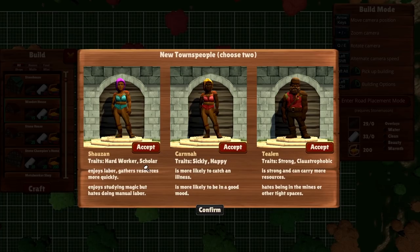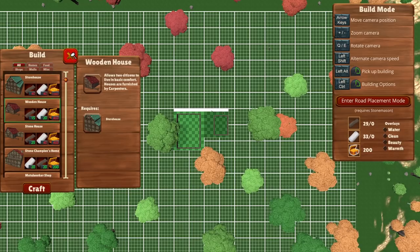Alright, so we've got traits. Hard worker enjoys labor and gathers resources more quickly. Scholar enjoys studying magic but hates doing manual labor — if this isn't manual labor, I don't know what is. Sickly is more likely to catch illness and happy is more likely to be in a good mood. Strong can carry more resources. Claustrophobic — ooh, that's me — hates being in the mines or tight spaces. Should I take old sick happy, or strong non-cave-diver? I'm going to take this one just because I want a man and a woman — maybe they'll have babies or something.